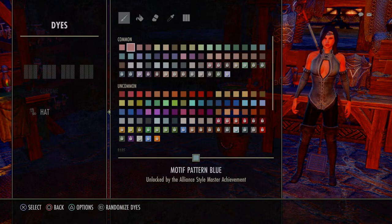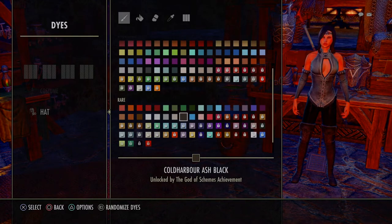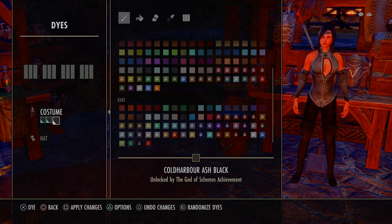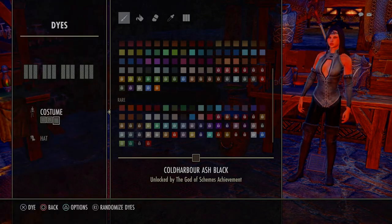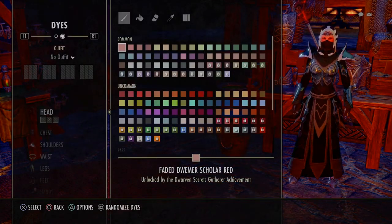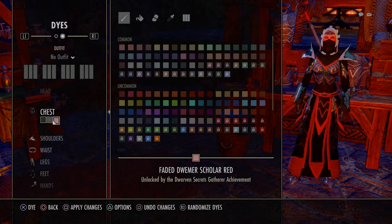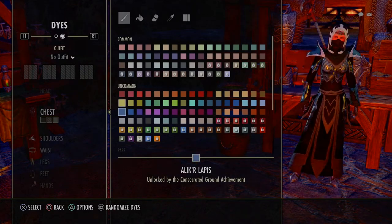Here are costumes and hats. Right underneath where it says dyes, you can preset certain colors for your costumes. That way you don't have to go through the process every time of picking and choosing. You can have a preset set of colors. And where it says dyes — no outfit — you can actually have certain outfits with different dyes and just put that outfit on and it's already dyed.